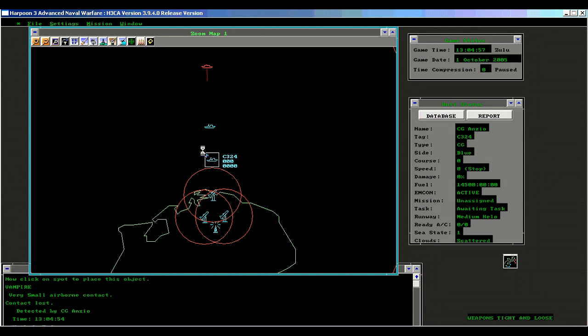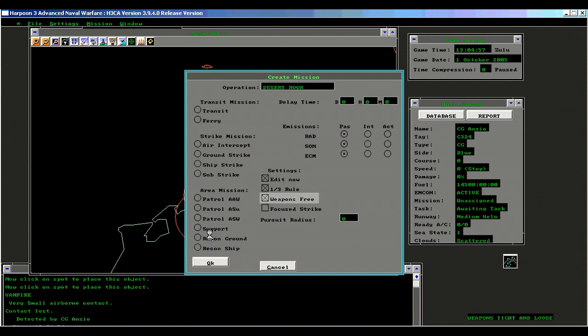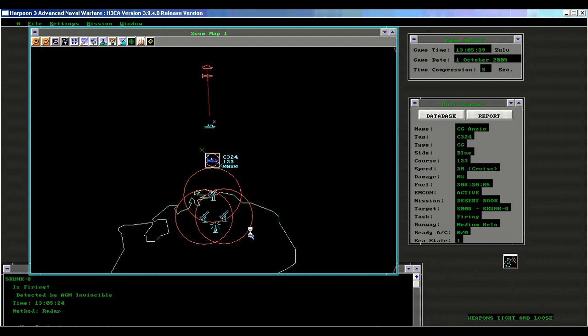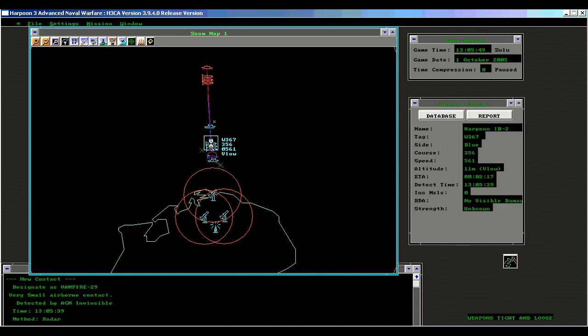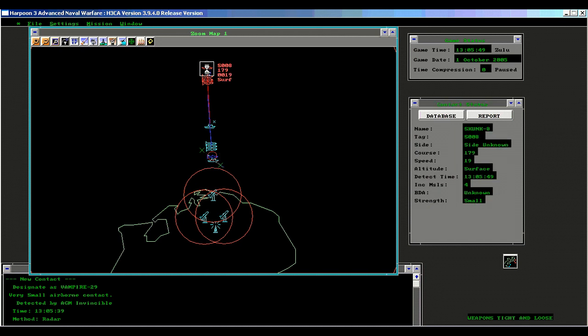We're going to create a small unit here and create a support mission with weapons free, and we will assign the Anzio. Notice that the Anzio is now firing her Harpoons. Under manual control — unassigned and plotted mission — even though the weapons were taken by the AI, they were not fired against ships. Once we created a mission for the cruiser, the AI started blasting away at the enemy ships. This concludes our demonstration of how weapons tight works — or more importantly, doesn't work — under Harpoon ANW version 3.9.4.